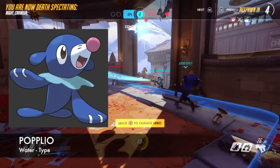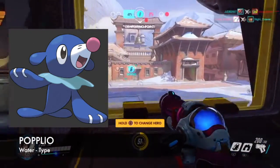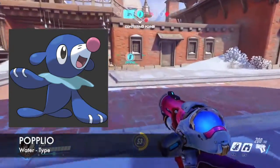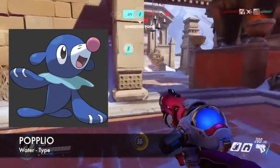or Popplio, which is the water starter Pokemon. The way Popplio attacks, he basically makes a huge ball of water and just launches it. Fun fact about Popplio: he can make balloons made out of water from his nose. Are you going to pick Popplio?